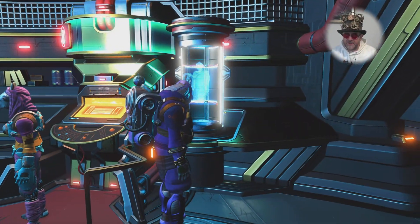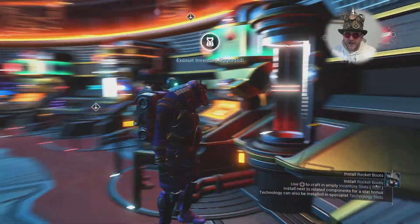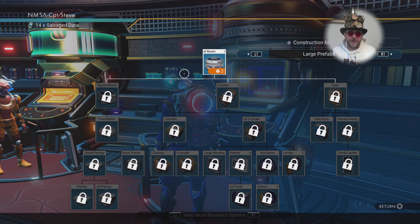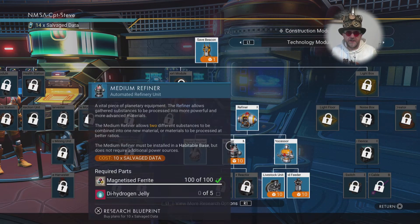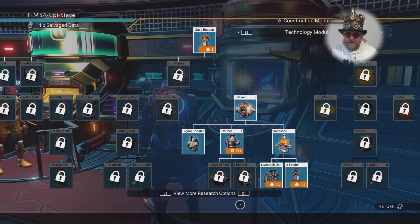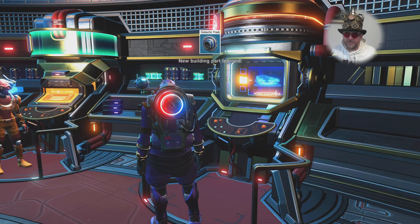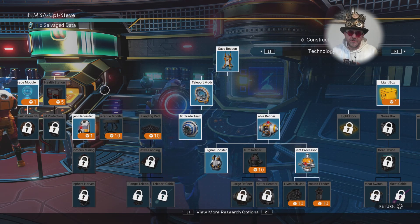Inside the Nexus, you can also pick up upgrades over by the little tongue-flicking lizard person, Selene, and you can upgrade your exosuit again. Technically, every single jump you do, you could call in the Nexus and then upgrade your exosuit again and be far more advanced in storage, technology and cargo. But it does use your units quite quickly — and at the moment I'm saving my units to get an A-class ship.